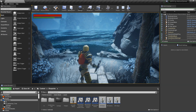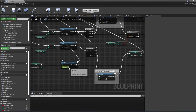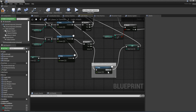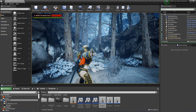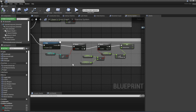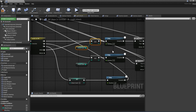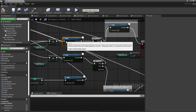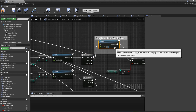I messed it up — I should have connected it to the False pin. After fixing that and compiling, you can see that stamina doesn't regenerate until the attack count is zero again, which is at the end of the combo. I also want to adjust the combo timing values: for the first attack, I'm changing the combo reset delay to 0.3 seconds and the attack re-enable delay to 0.9 seconds.